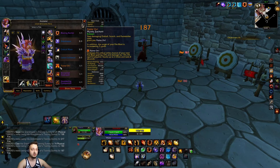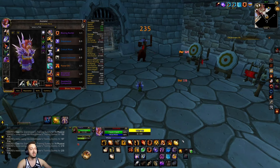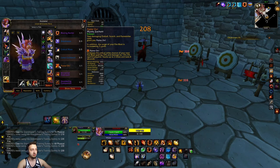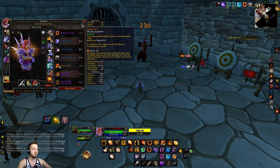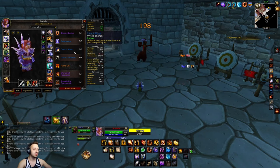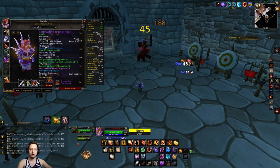Flame On I thought was pretty good. I also had Cauterizing Fire, which lets you use your fireball as a heal — pair that with Circle of Healing — but that fireball does a lot less damage. Flame On basically increases your crit Fire Blast, so you're going to stun and do a lot of extra damage. It also increases Fire Blast's range, which is pretty cool.